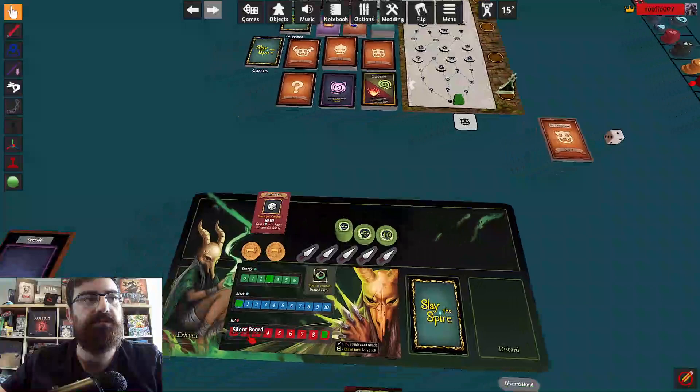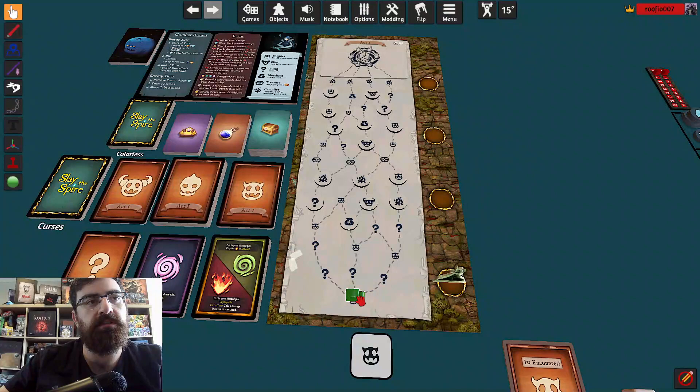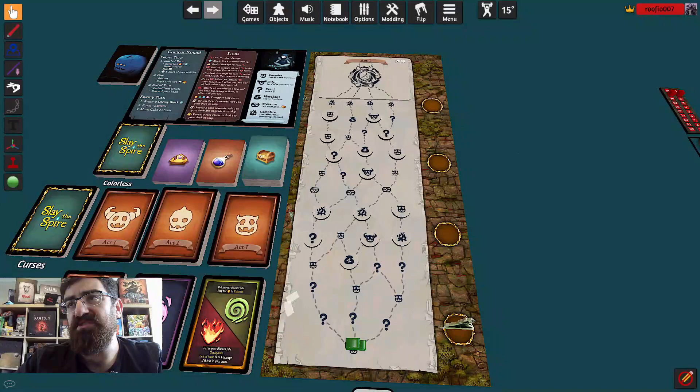In Slay the Spire you have to essentially go up the Spire — that's yourself, or me in this case. You need to choose your path going up, getting treasure, taking on elite monsters, buying stuff at the shop because you get gold when you defeat a monster. And you have to verse a boss. As you go up you improve your deck of cards. That's pretty much it in a nutshell.